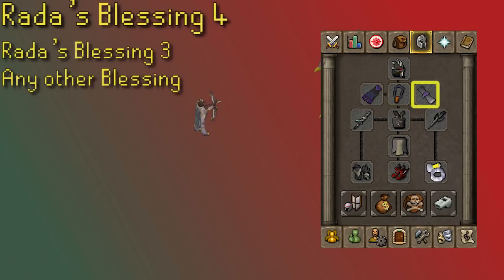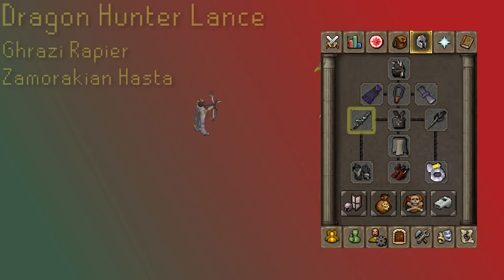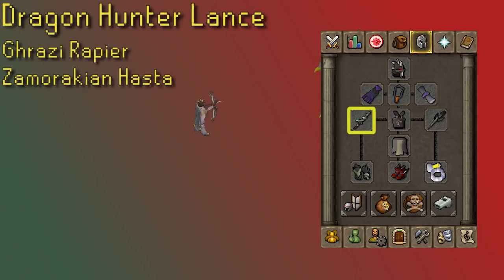You don't need any ammo if you're not using range, so just go for a Blessing. Rada's Blessing 4 is your best option since it gives a plus two prayer bonus and unlimited teleports to the mountaintop. Any other blessings have the same effect. At the time of making this video, the cheapest blessing is the Peaceful Blessing. The best melee weapon, and arguably the only reasonable one, is the Dragon Hunter Lance — it's like a Dragon Hunter Crossbow but in a stab weapon.